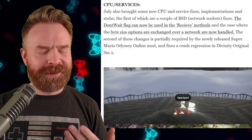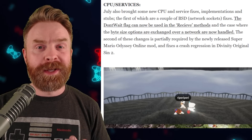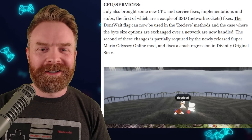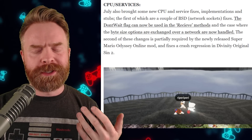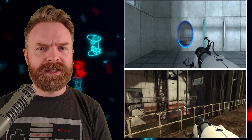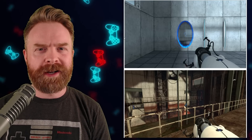The CPU emulation side of things has also improved. Things are a little bit more accurate now, and changes have been added to help out the Super Mario Odyssey Online Mod to accommodate 10 players. It also fixes a crash regression in Divinity Original Sin 2. Both Portal 1 and Portal 2 now boot and are both playable. Portal 1 is basically bug-free, and Portal 2 has a few graphical issues, but they are working on them.